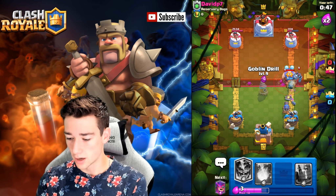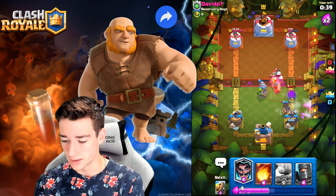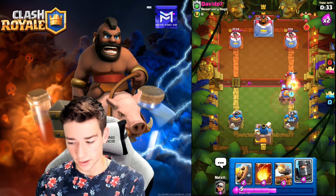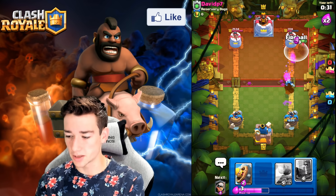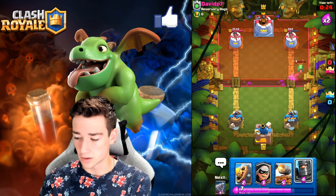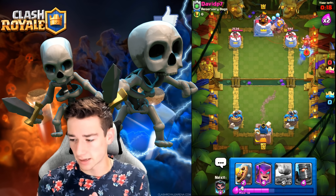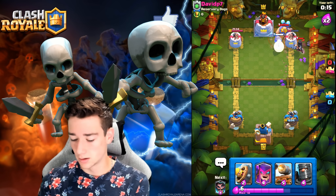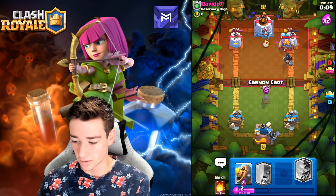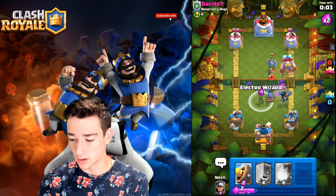We go Cannon Cart in the back, opponent goes Electro Giant. We defend with Barb Barrel and Bandit, tanking everything nicely. We add Mother Witch for constant support, then Electro Wizard cleans up. We fireball the Baby Dragon — we hit it, let's go! Bandit pushes, but the Goblin Drill placement wasn't ideal — an accident — though we still get shots off.